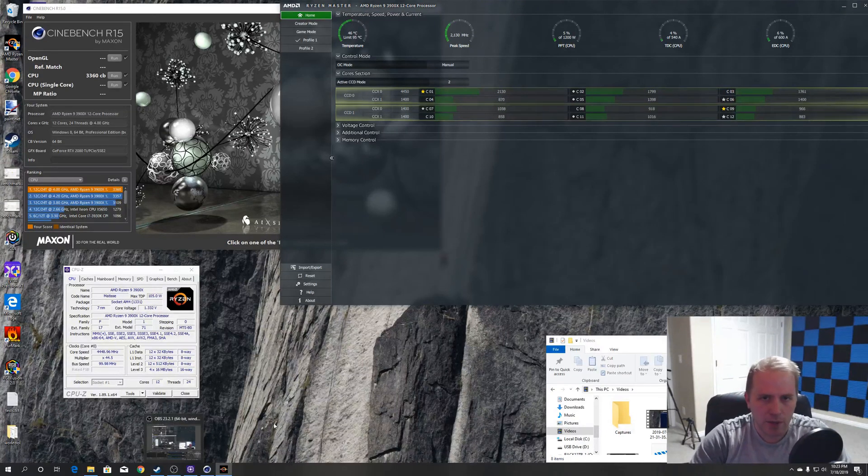Just to start us off, I ran this test using Cinebench single-core and performance was either really good or really bad depending on which random core it happened to grab. You can see a dramatic difference in single-core performance, so I think in gaming, if we can prioritize certain cores, we might be able to tap into some really nice performance results.